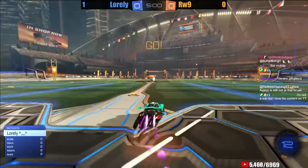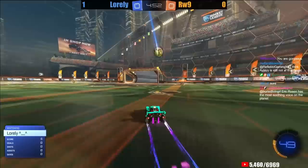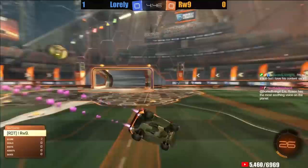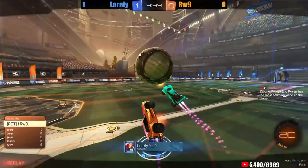Loralee versus Rawass, game number two. Loralee the speedster continues to outpace opponents, going up early in the series. He'll boom a full field long shot — I don't think he can really shoot from a farther spot on the field. He's about a car's length ahead of his back wall. Rawass — I think he was just trying to casually roll up to this one, not worried about it going in, and ultimately realized too late that he wasn't going to make it. Loralee goes up 1-0.